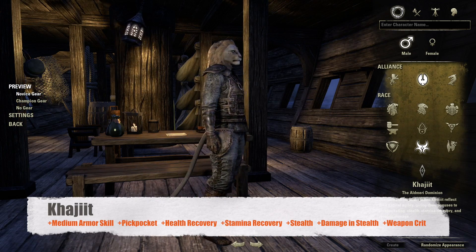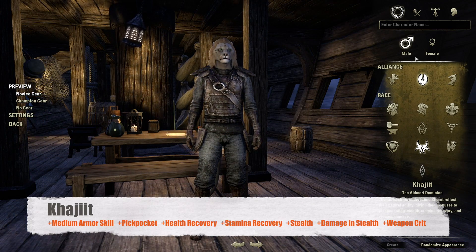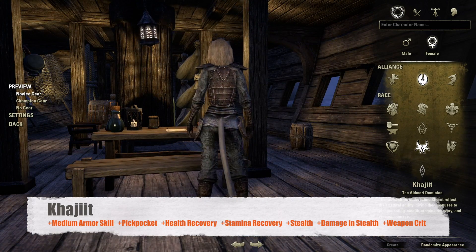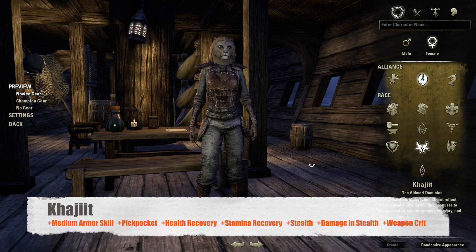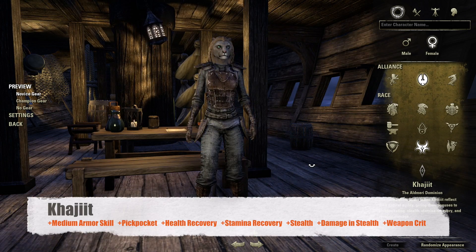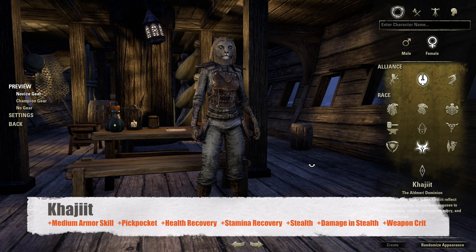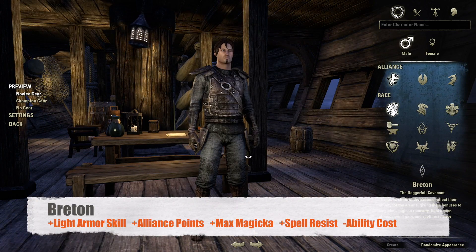Next we have the Khajiit — the ones that look a bit like lions. They get increased experience gain for the medium armour skill line, an increased chance to successfully pickpocket, an increase to health recovery and stamina recovery. Just like the Wood Elves, they are harder to detect in stealth and do increased damage whilst in stealth. They also get an increase to weapon critical strike chance, making them a very powerful race for stealthy DPS.